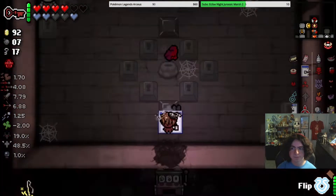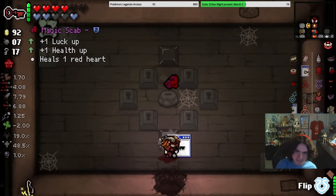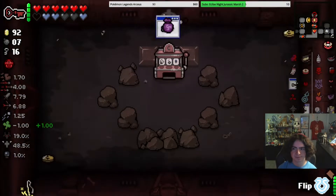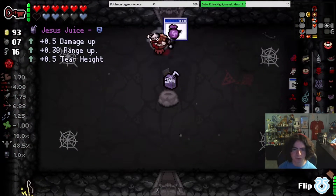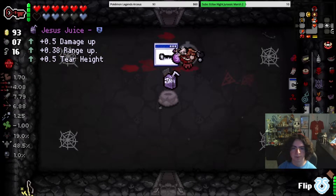There it is — red items. So we have Magic Scab on one end, Kamikaze on the other. Cool red items. I guess we can get in here now — that's Jesus Juice. I forget who needs that, but it doesn't really matter now. I think I'm gonna wait a room and then flip to go grab that.